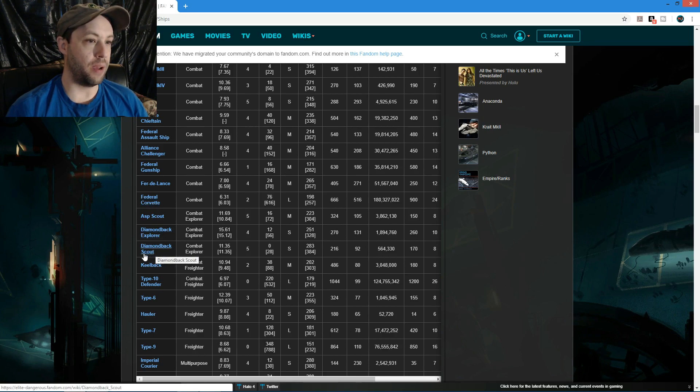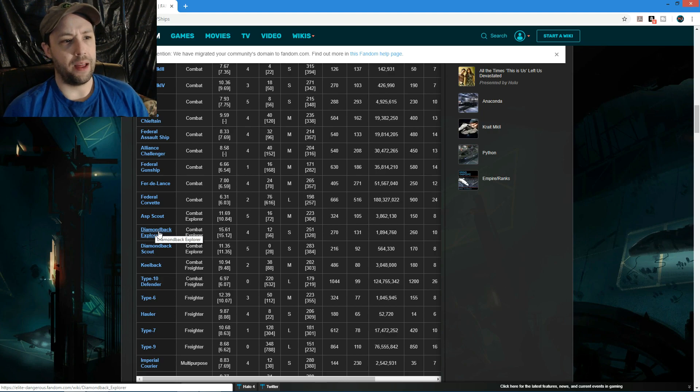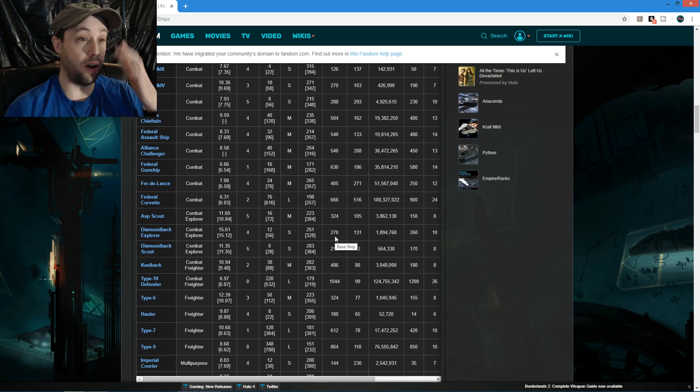The Asp Scout, Diamondback Explorer, and Diamondback Scout are technically listed as multi-purpose ships. I would not recommend using a Diamondback Scout for fighting. The Diamondback Explorer isn't too bad - I fought with one for a long time - but I'm not going to say it's the best.